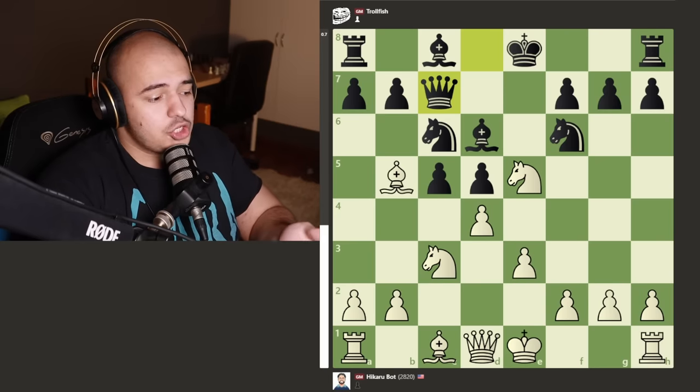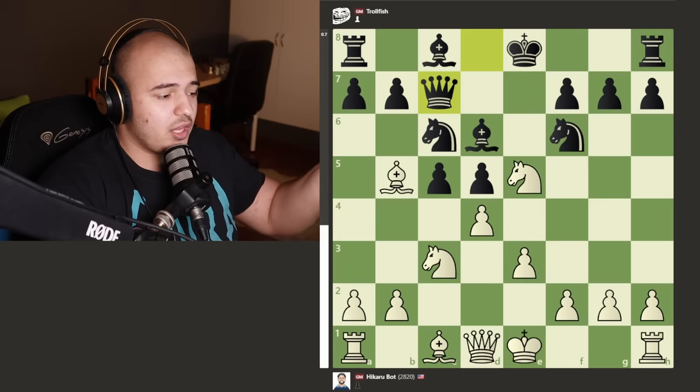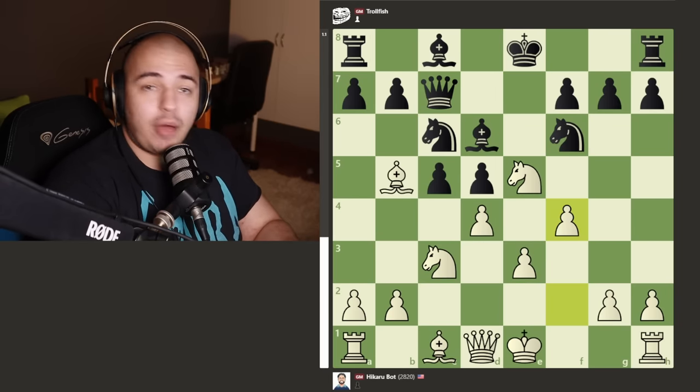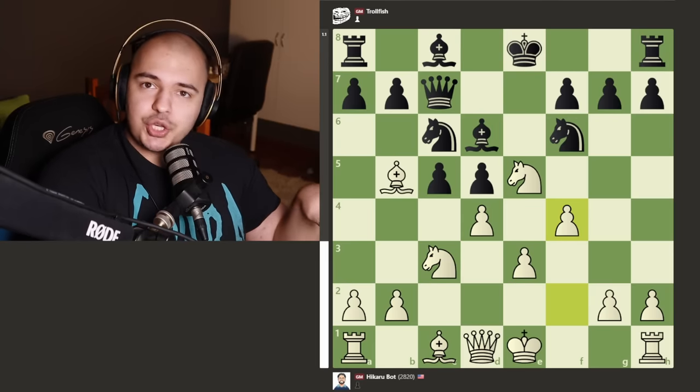For a million dollars I cannot guess this next move - I would maybe castle, take the knight, develop the bishop, play queen a4, anything. But HikaruBot plays pawn to f4. What is f4? I don't understand - this is why I love these bot games, they're so confusing. As you can see TrollFish is winning, it's minus one.